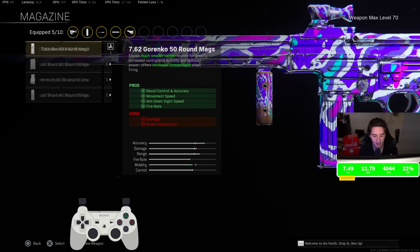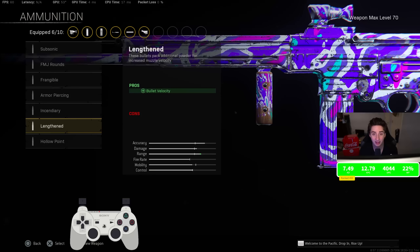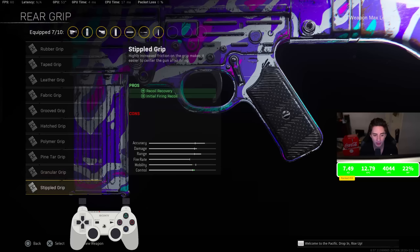For the magazine, I was rocking the 7.62 Gorenko. I tried the 8mm 60-round mag but you get way better stats with the Gorenko — specifically recoil control, accuracy, movement speed, ADS speed, and fire rate. I'd definitely recommend going with the Gorenko ammunition. Lengthened is easily the best ammo type in the entire game, and you're pretty much never going to see anybody running anything other than Lengthened.